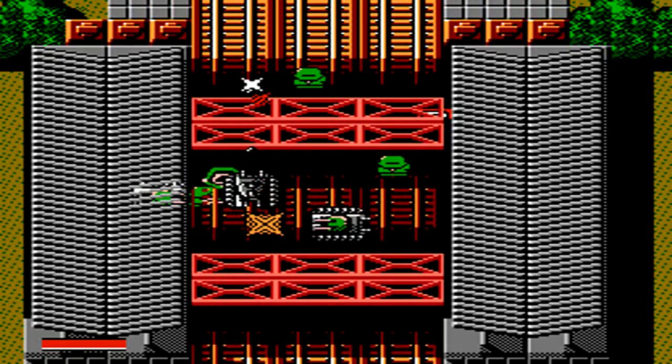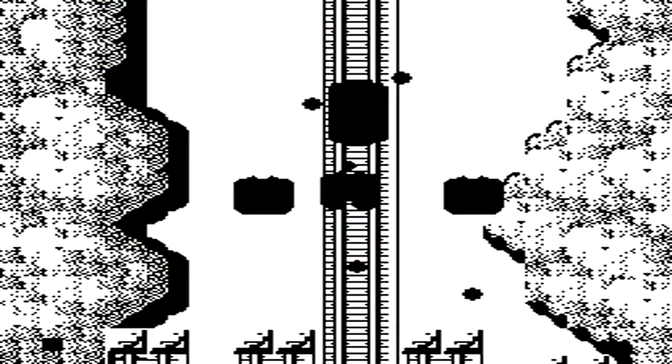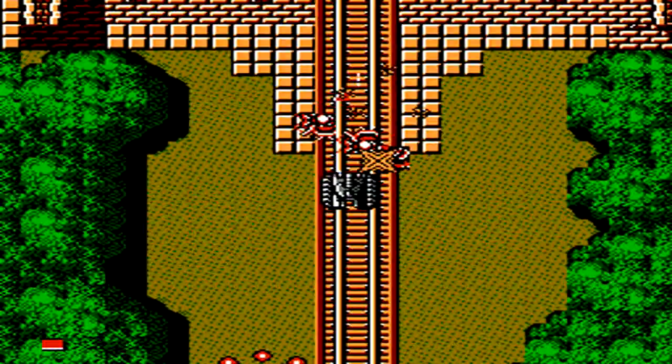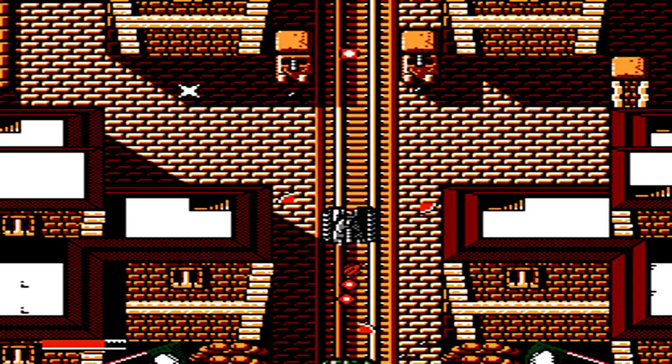Throughout the game, you may notice that you'll have the call button flashing in the lower left corner. This is kind of like a codex system — like Metal Gear — where you'll be able to get dialogue with different characters and showcase a little bit more of the storyline, but usually they're just there to tell you what's coming up next and maybe a strategy or two. They're a nice little touch and definitely cool to check out if you've never played the game before.